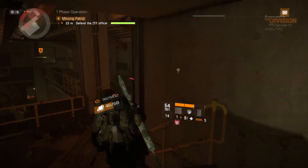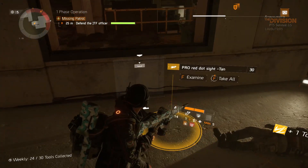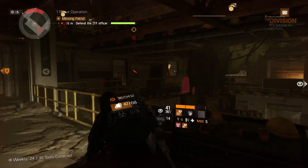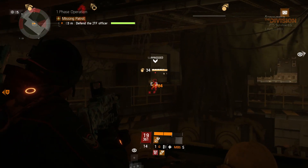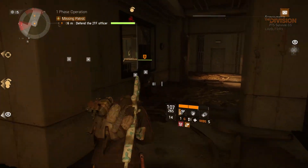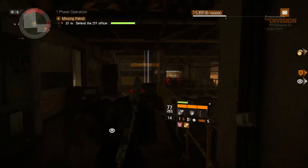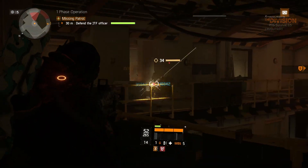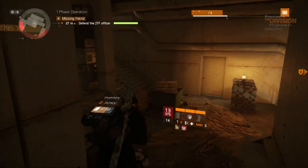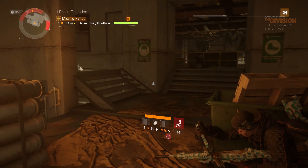Right now SMGs are so weak, but giving them better hipfire accuracy and making them more usable at close range while strafing would give them a positive over shotguns, LMGs, and assault rifles. I know Massive wants to move away from the three-meter circle-strafing hipfire meta. There needs to be a middle point — you can hipfire an LMG to finish off a low-health target, but you shouldn't be able to accurately spray most bullets to center screen while hip-strafing.